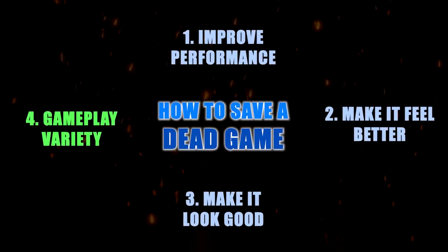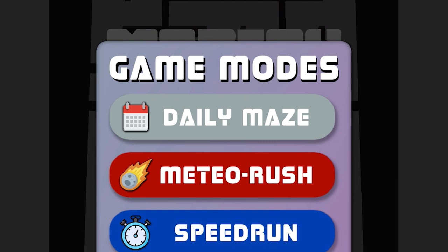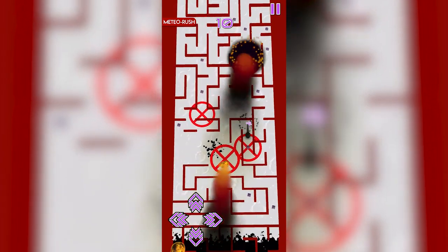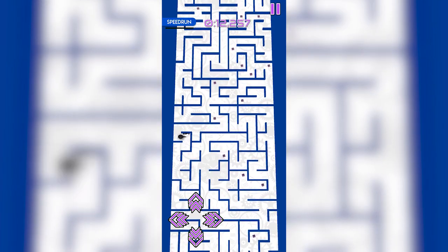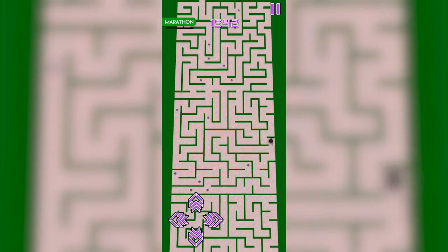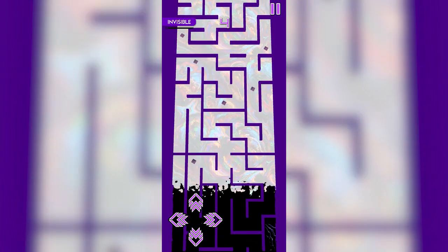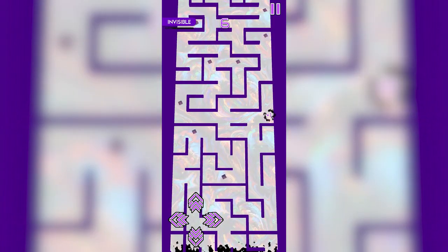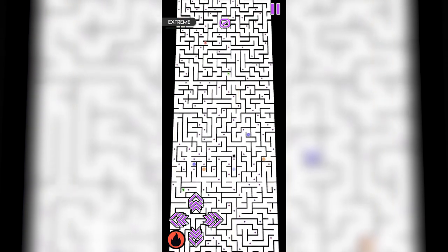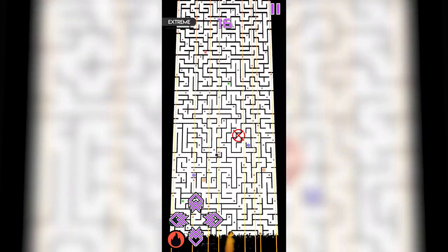Time for the final step of saving that game: adding gameplay variety. Playing the same game over and over again can get quite boring, so I decided to add new game modes that you can buy with coins. The new modes are: Meteor Rush, where the meteor spawn rate is extremely high; Speedrun, where the goal is to get to the end of the level as fast as possible; Marathon, a chill mode with no hazards where your progress is saved; Memory, where the maze keeps disappearing; Invisible, where there is no ball and very limited particles so you have to track the ball in your mind; and Extreme, a super-buffed version of the original game with the biggest maze and all hazards constantly spawning.